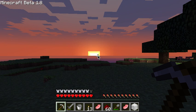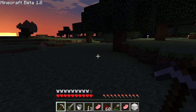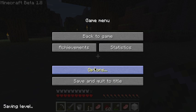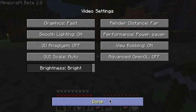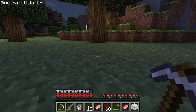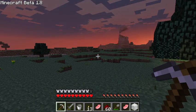Let's go ahead and open this up and pick up where we left off last time. FOV is normal. We have brightness — thank the heavens. So Beta 1.8 brightness. And we have a hunger bar now.